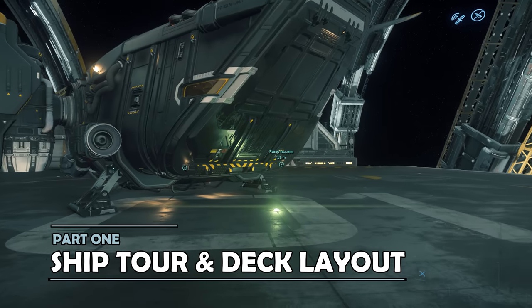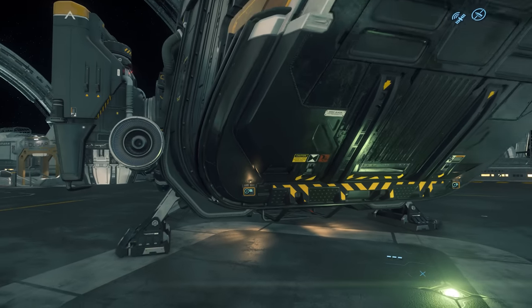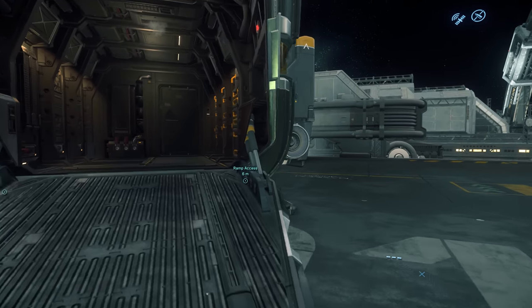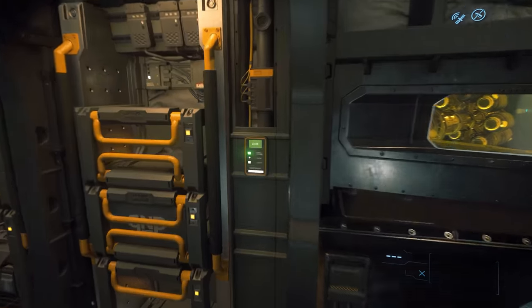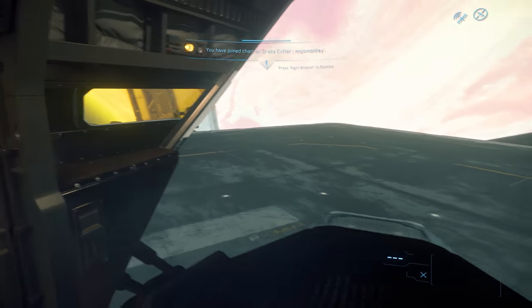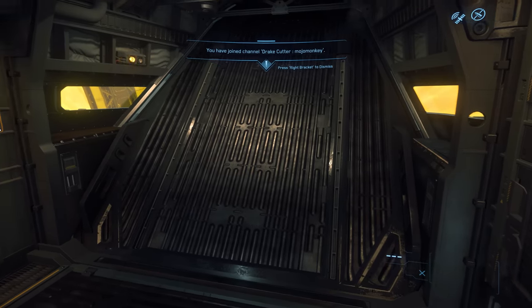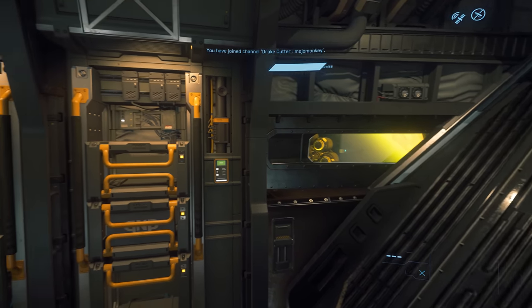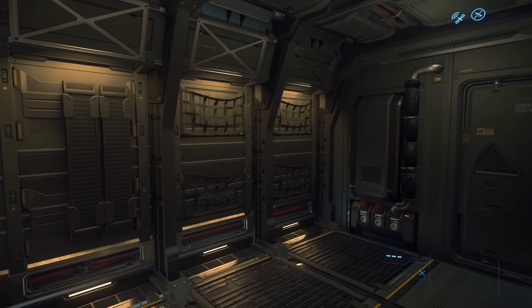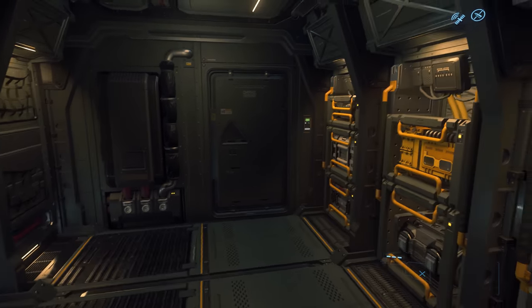Starting with a brief tour of the Cutter, we'll press one of the open ramp buttons on the port and starboard side. This deploys the rear ramp which takes you into the rear cargo bay. Upon entry to the ship, there's another button to close the ramp. You can also see a window on either side with a yellow tint. This is the large rear cargo bay — you can have four SCU of cargo storage, put a vehicle in here, or box delivery boxes.